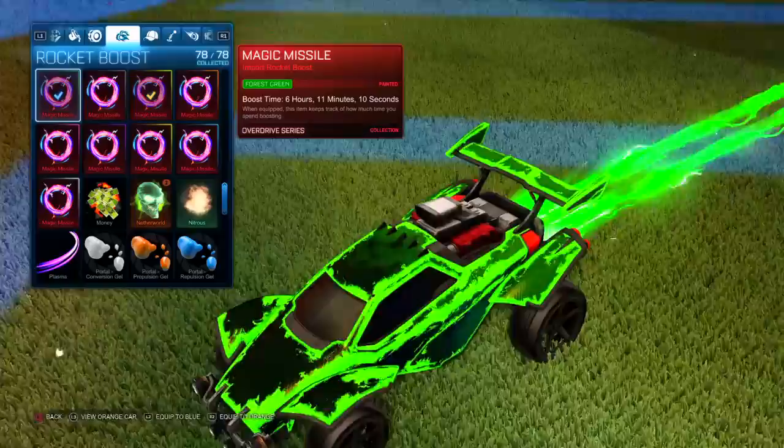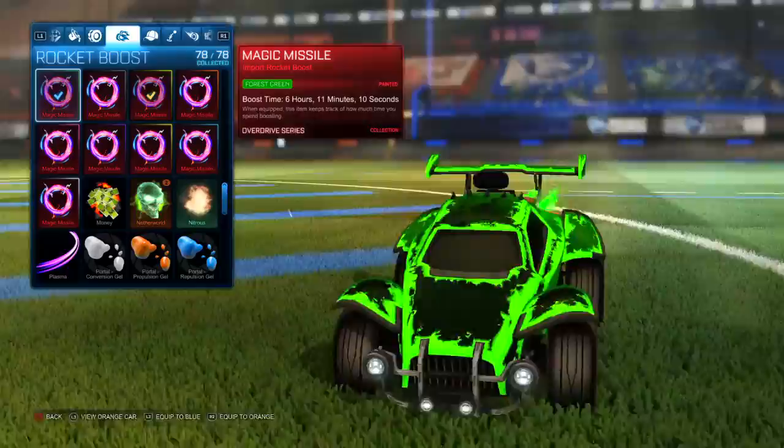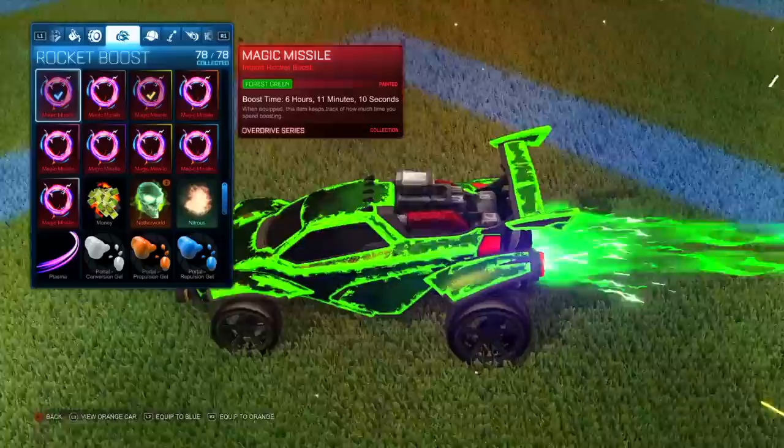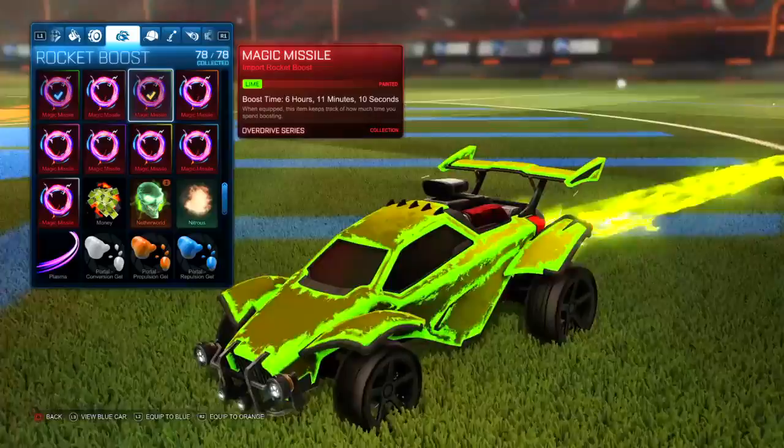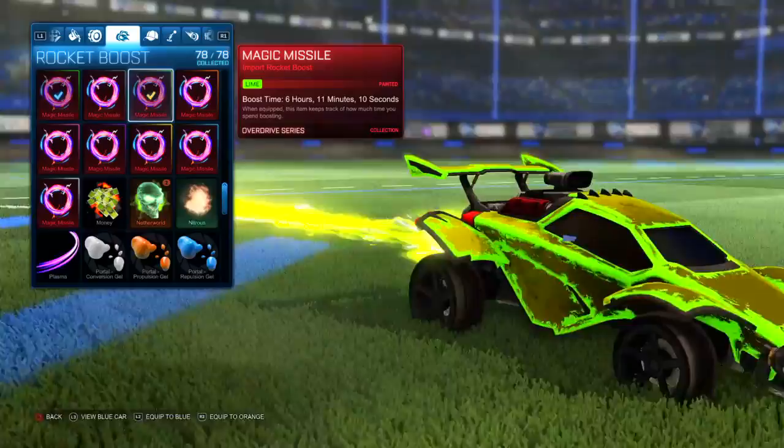Last but not least we got the forest green magic missile, which looks really good. This is a really cool preset with the green heat wave and green magic missile — it looks really good, a nice little preset. Moving on to lime: as you can see, lime has like that yellow kind of look to it, it looks quite cool. Not too bad. All together, magic missile is a really cool boost and I really do like the different varieties and colors.